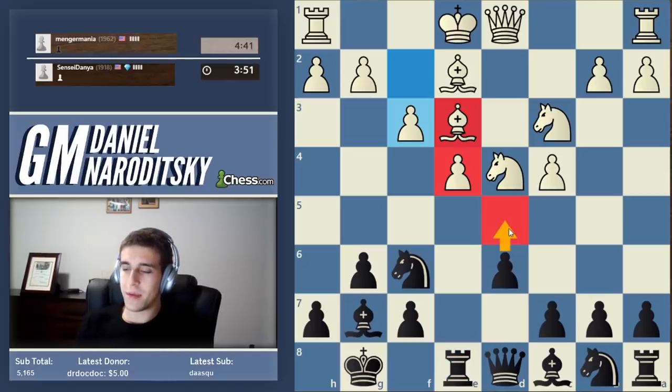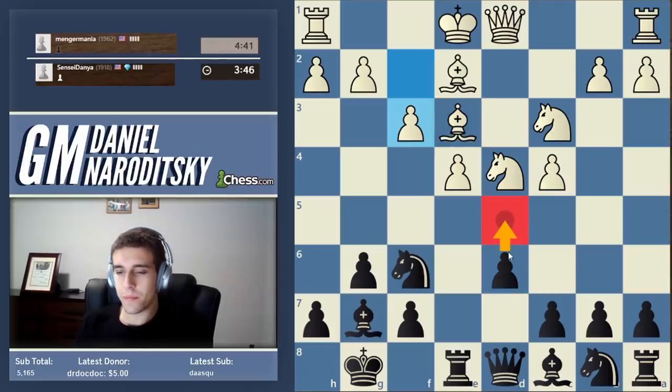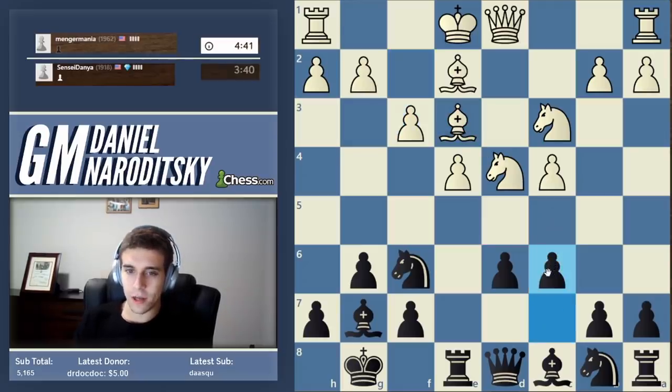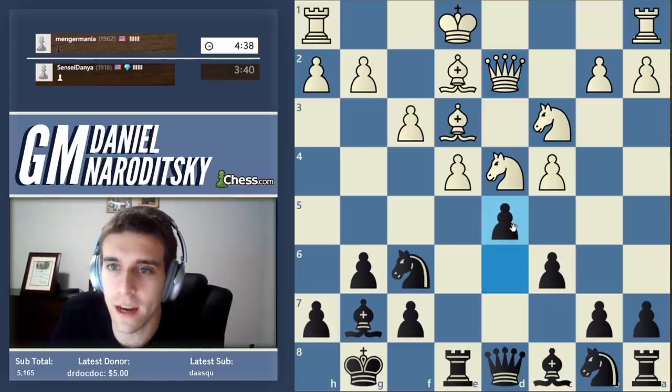We can't go d5 immediately because he takes with this pawn, but can we prepare the pawn break d5, hoping to exploit his bishop? This is theory, by the way. He hasn't done anything wrong — this is the main line. But if white doesn't know exactly how to play here, he can get in very big trouble.